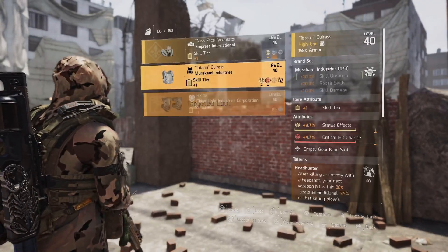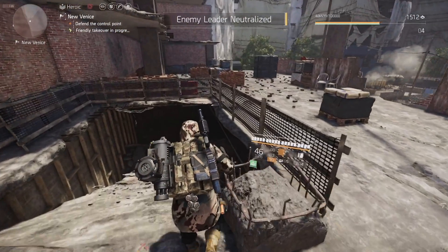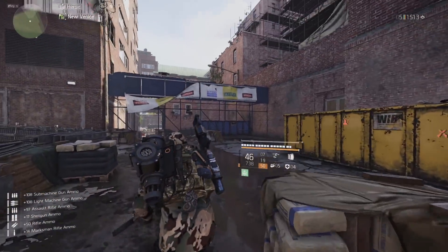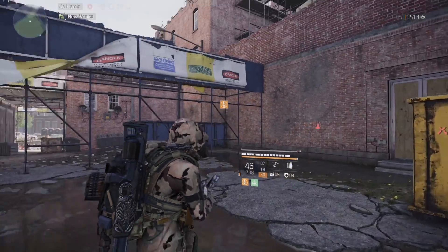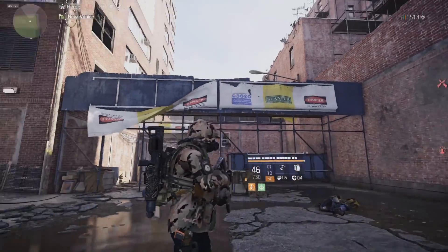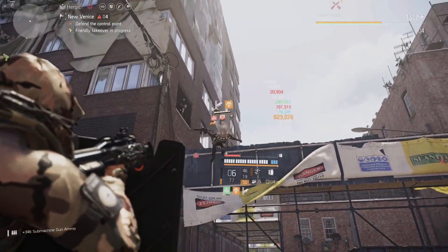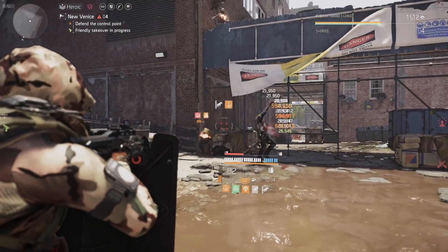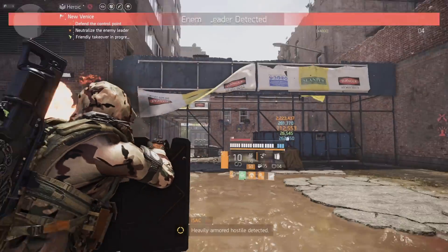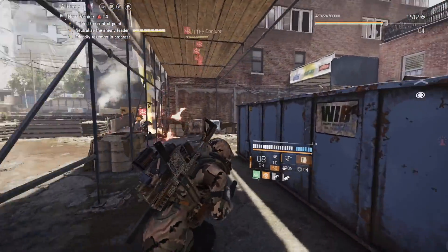Next, head to where the second boss spawns. At this control point, NPCs only spawn from two places: the doors on the right-hand side, and the windows where they jump out onto the platform. Those are the only two areas NPCs come out of, which is why this is a really good farming spot. Once you get the enemy leader — the boss — you want to kill the boss but leave the other NPCs alive.